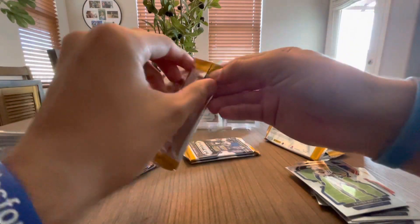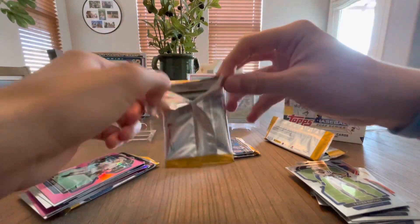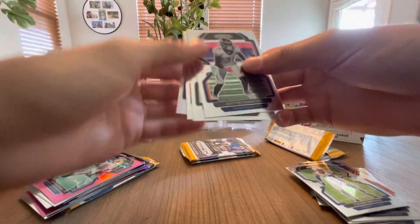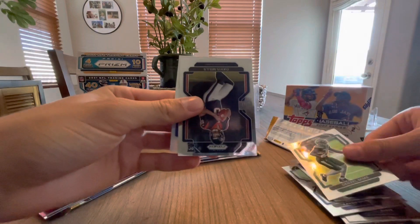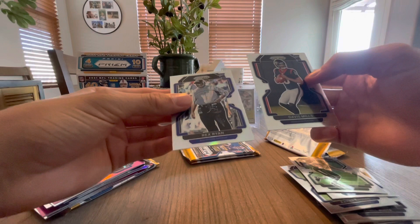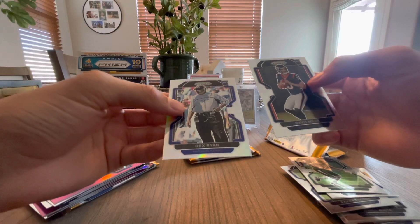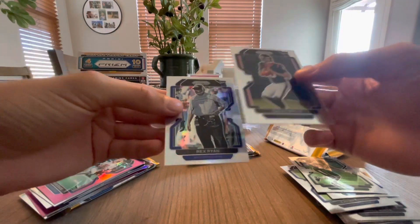Three more packs left, well four with the patch pack. Justin Simmons base, Denzel Mims base, Davis Mills rookie — nice. And Rex Ryan — silver. Rookie coach? It's the first year they're putting them out. That's cool, I'd rather get a player but whatever. That is what it is.